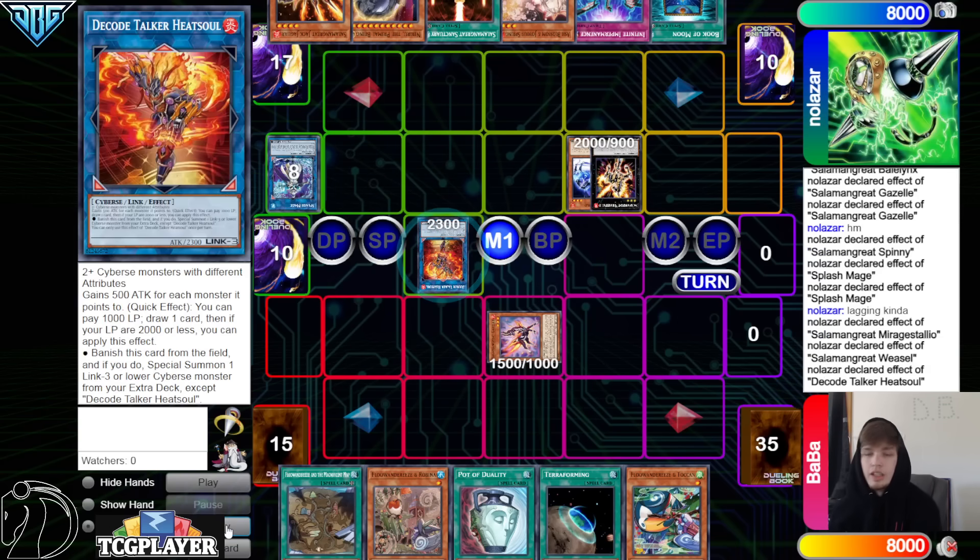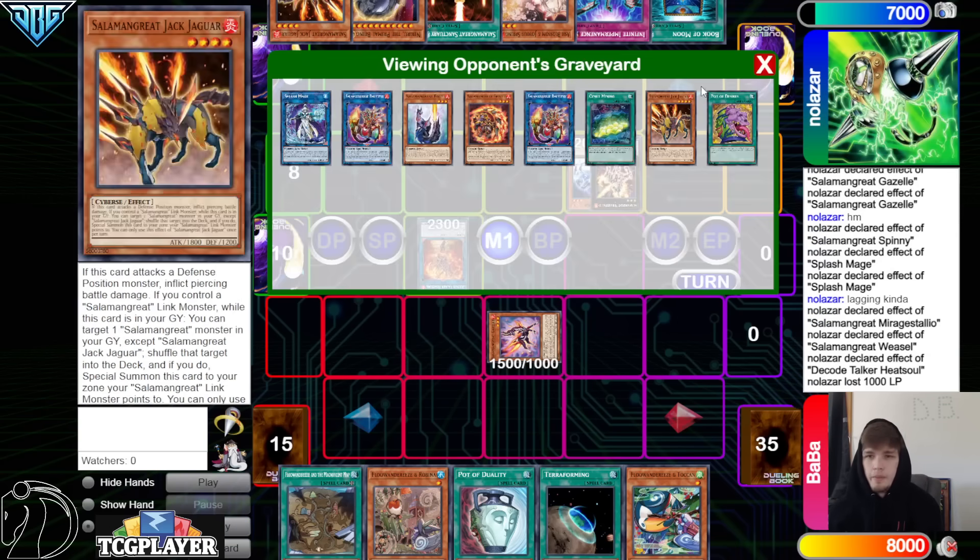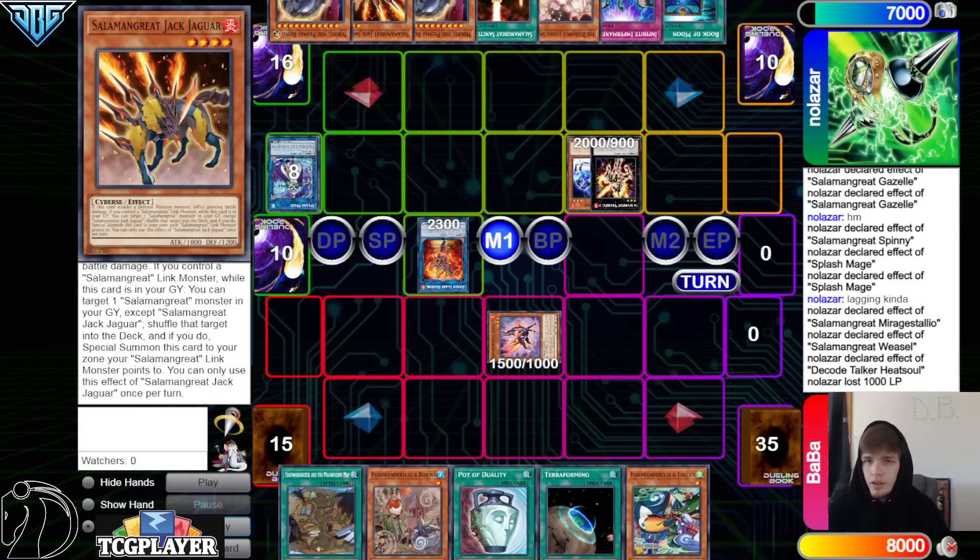I've actually been trying to pay very close attention to these Salad lines — there are a lot of different lines you can do in this deck. They use those two level 3s to go up into Mirage Staleo, activate its effect to detach Spinny and summon — bringing out Foxy from the deck. Use Foxy to make Banelings, then Weasel effect summons Gazelle to their field. Draw Jack Jagwire. Go up into Heatsoul. We haven't used Jack Jagwire's effect yet, so the next play is just Link 4, Mirage Staleo bounce — Link 4 goes search. We're just never getting value out of Jack Jagwire this turn.